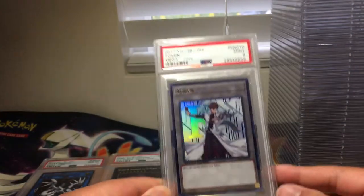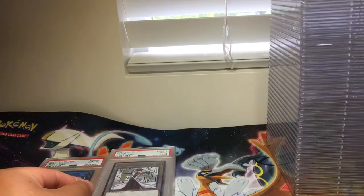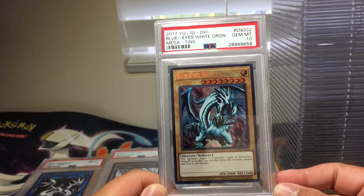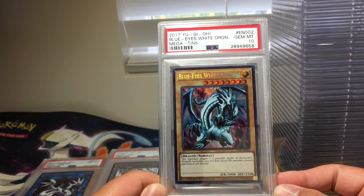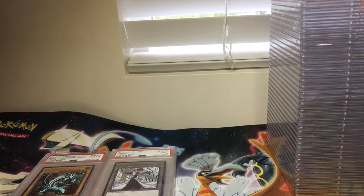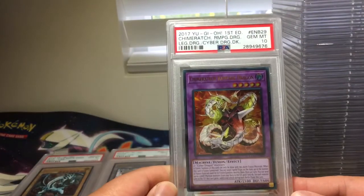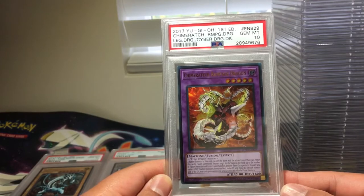Next up we have a Kaiba Token, PSA 9. We have a PSA 10 Blue-Eyes White Dragon from the Megatons. Tameratek Rampaging Dragon, also PSA 10. Very nice.